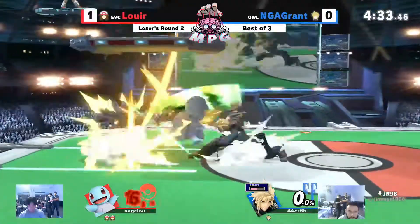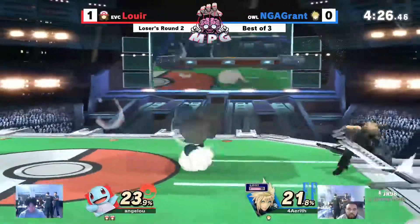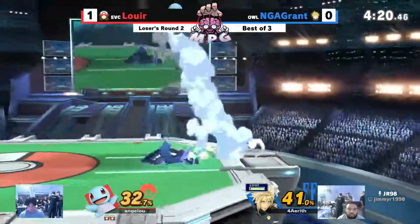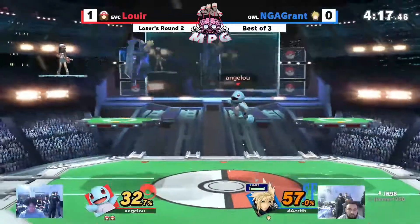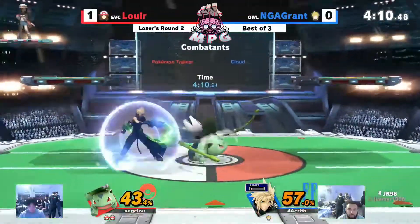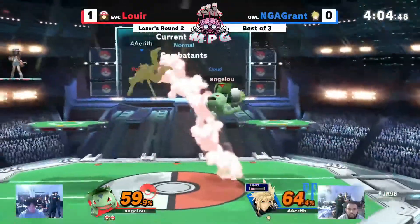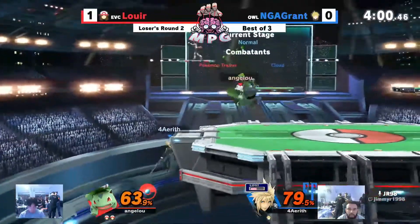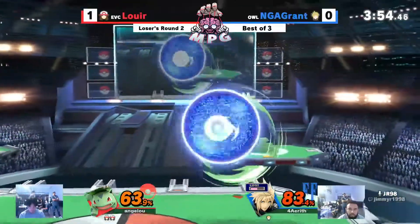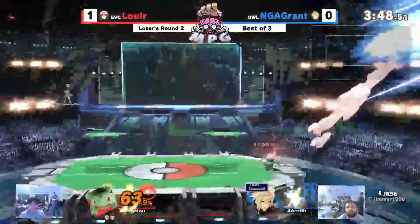Grant going for that down air — grabbing a down throw. Another grab, down throw — going for a slider. Switching over to Ivysaur, the limit gauge has been used up, made it too early though. Gets an up B, cuts with up B — blocked. Grabbing a throw, Razor Leaf, up B right there — they're 63 to 79. Grant has to tie this up and win the other stock too. Razor Leaf, and that will do it.